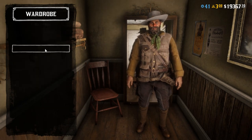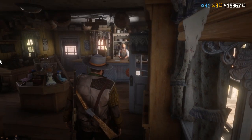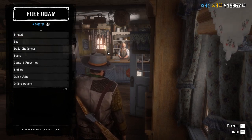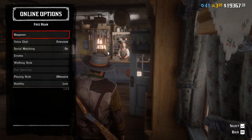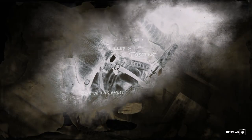Once you've left the wardrobe, open up your player menu, go to online options at the very bottom, and hold the select button to respawn. You will then die. Once you've died, just hold the respawn button so you respawn quicker.